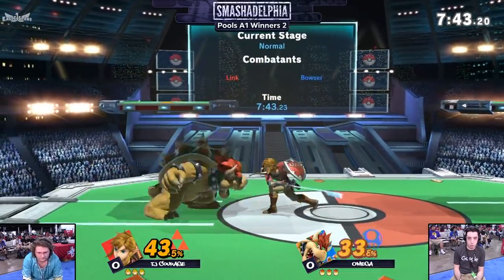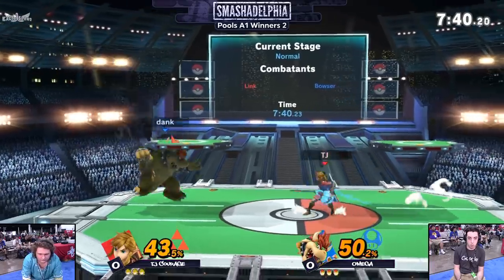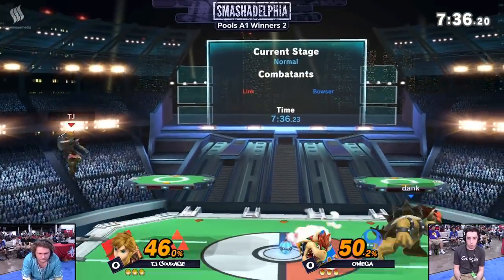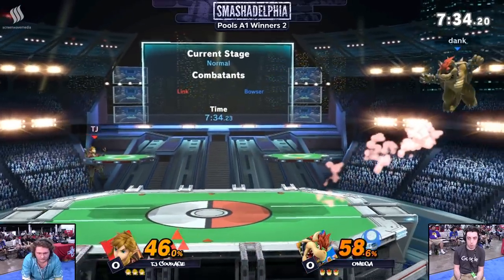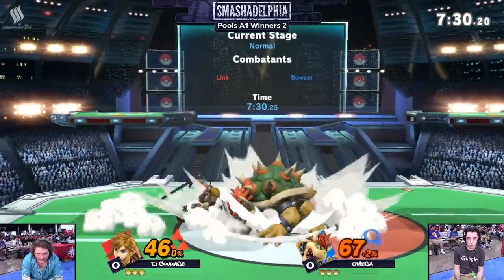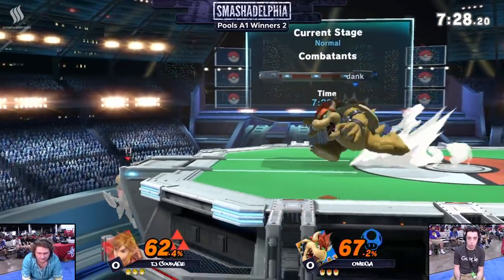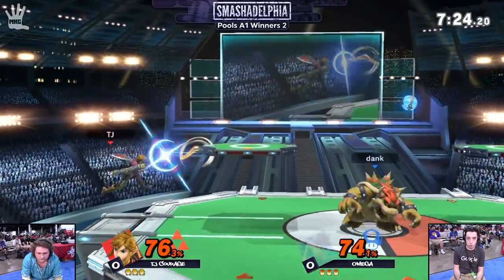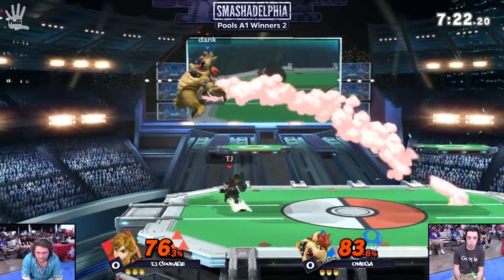Link, typically speaking, he's going to stay in the back and try to put out projectiles. But Bowser doesn't really care about that — in this game you can just sort of forward air or walk through a lot of projectile pressure. That's exactly what the match is going to be. You see Courage already out of the gate trying to keep his distance from Bowser because he knows he's in a bad zone.